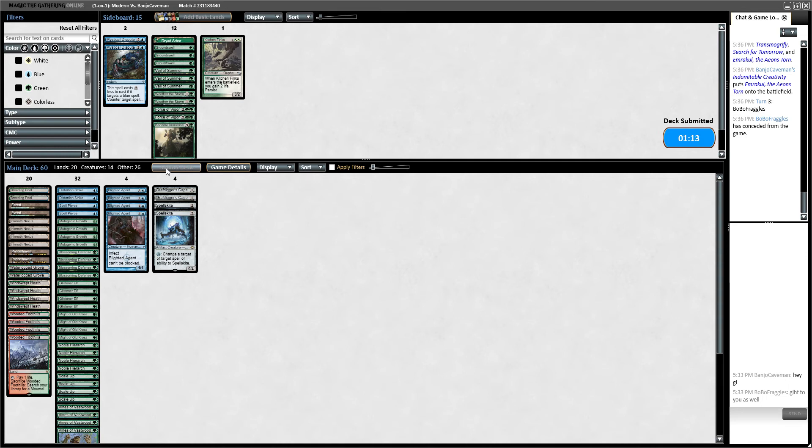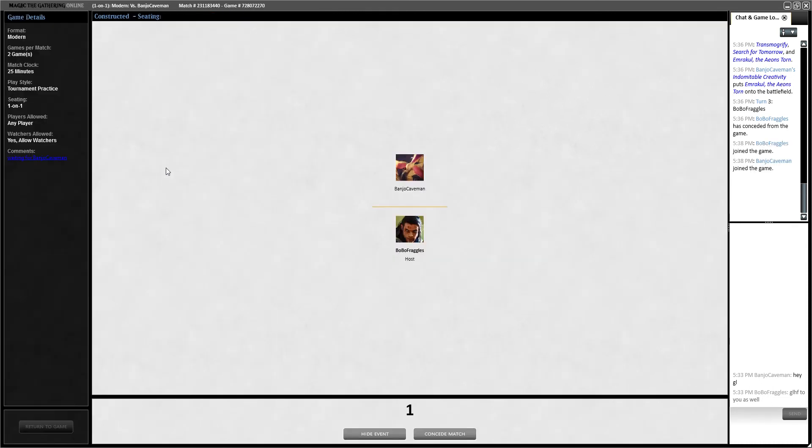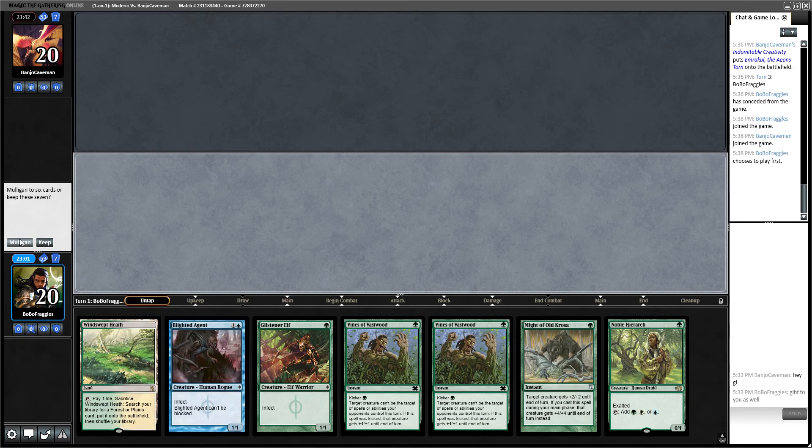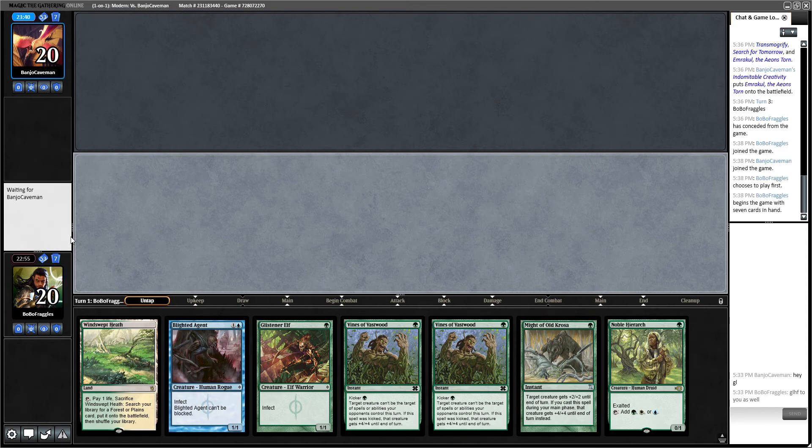I wonder how much interaction they'd actually have for us — it can't be that much. I would love to play first in this matchup. We have interaction for his potential shenanigans, plus we're a bit late on land, so I'm going to lead on the Noble Hierarch. With Infect I'm a big fan of leading with Noble Hierarch — if you don't get that extra mana out ahead of time, especially when we only have one land, it leads to disasters when it comes to stacking spells.